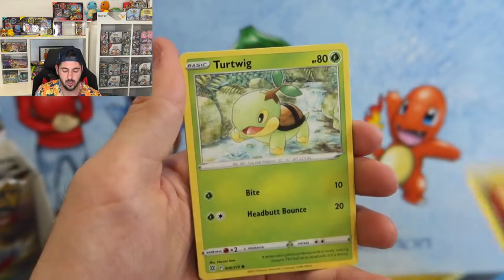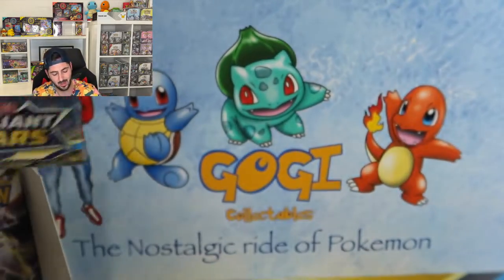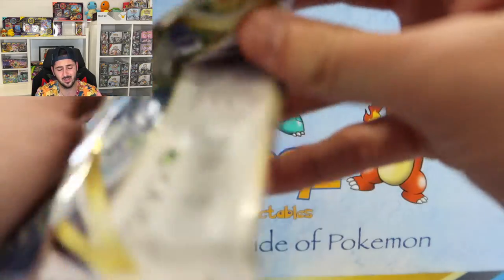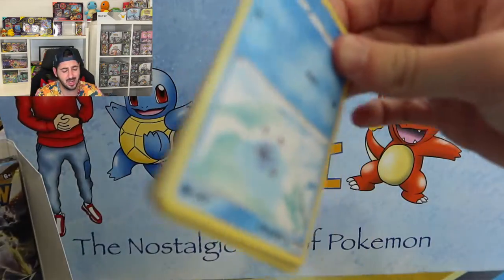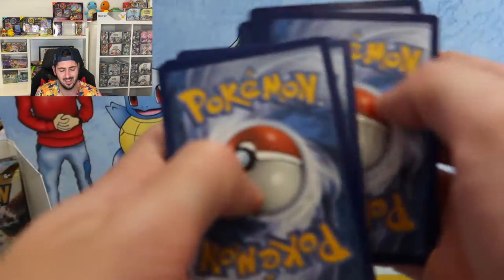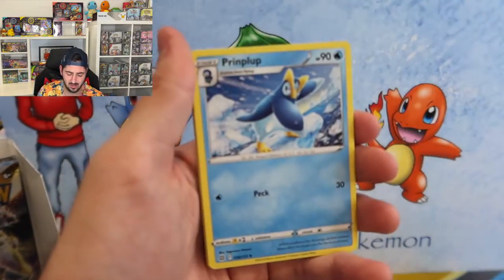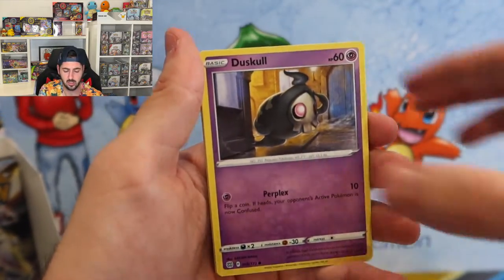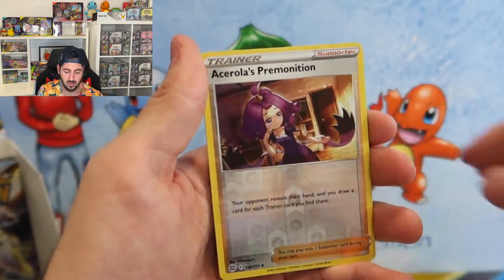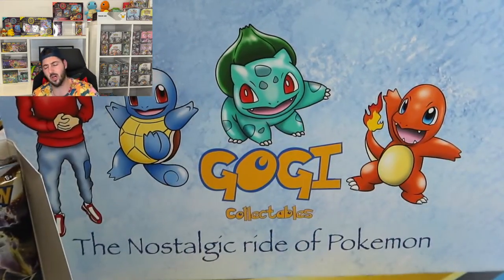Electabuzz, Chimecho, Gible, Turtwig, Blunder Policy, Clean Claim. The reason why I say I haven't opened much is because I know people who open like three cases of this — three cases, that's like 18 boxes if my math is correct. I'm sitting on box number six. Duskull, Farfetch'd, Eggs, Sneasel, Premonition, Tornadus — with the muscles!